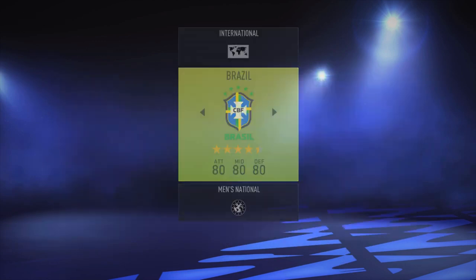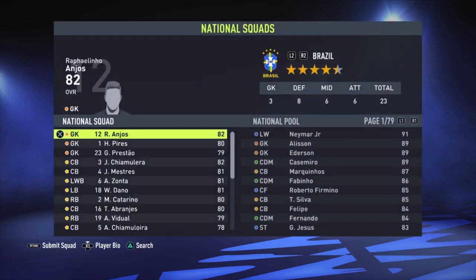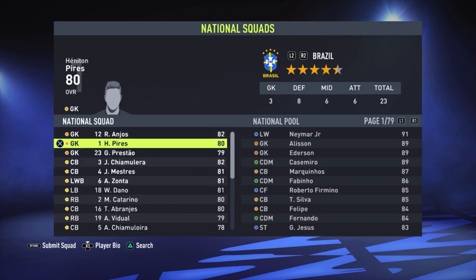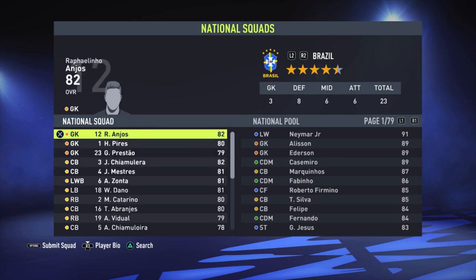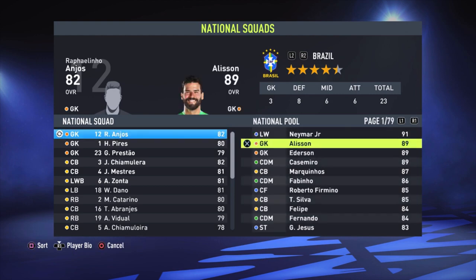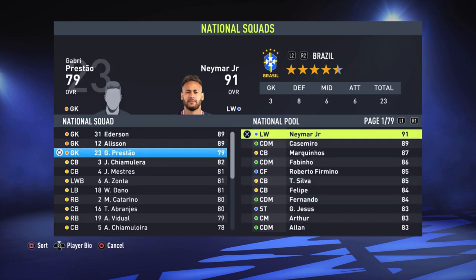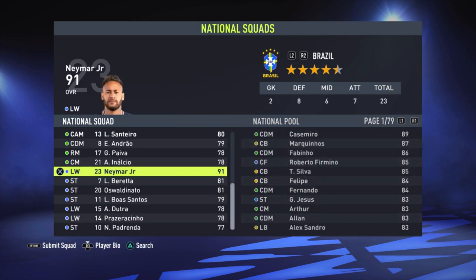Go to National Squads and choose Brazil. You can do this for other teams as well, though all other national teams already have real players. On the left side you'll see all the fake players, and on the right side the real players. Select the fake ones and switch them — for example, swap for Alisson as goalkeeper, and Ederson as the second keeper. And of course we want Neymar in the squad.